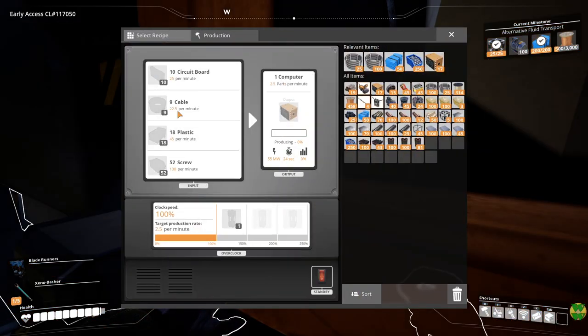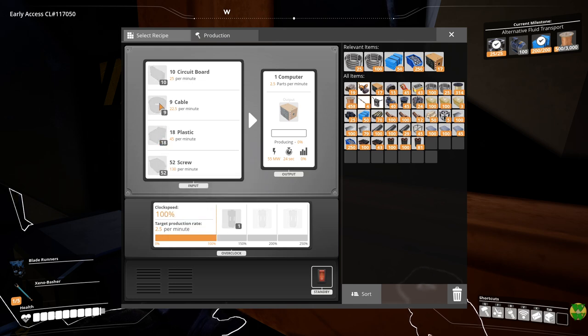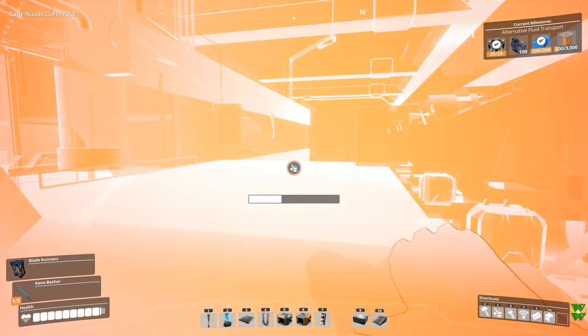Computers need circuit boards, and we need to bring the plastic up to the bus as well. Cables and screws too. So we need to make circuit boards first — circuit boards are made in an assembler. Looking at the AI limiters or the high-speed connectors, we need circuit boards for other things too, so we might as well just make an assembly of those and see what we need for them.